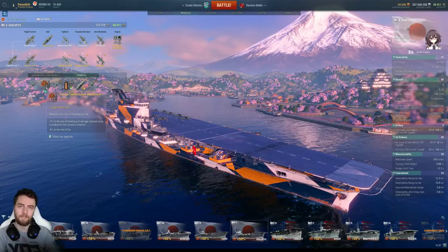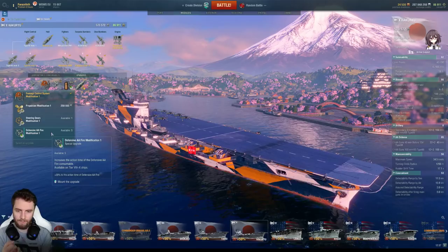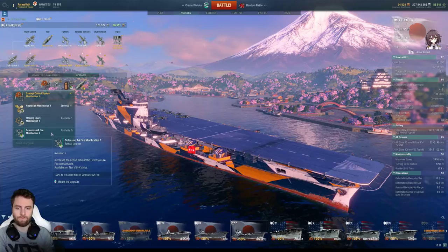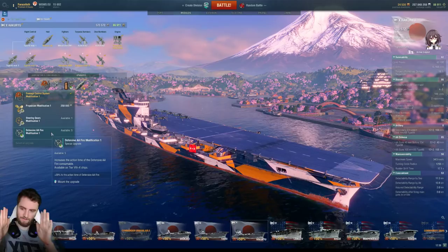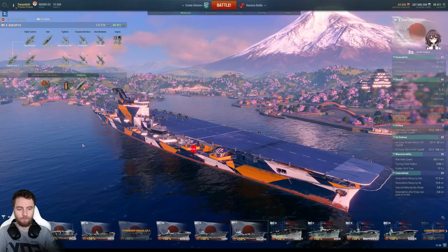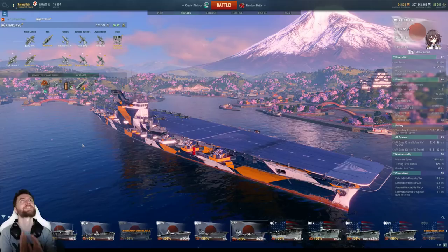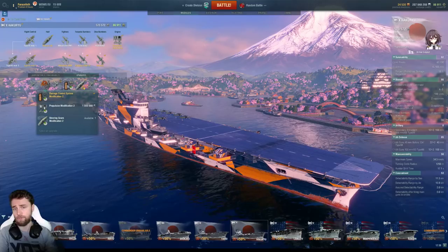Once that's done, fill in the blanks: reducing the chance to be put on fire and flooding is useful — damage control system modification 1. Don't be tempted to take defensive fire modification 1 which increases the defensive fire activation time by 20%, because when you're being attacked you're going to turn AA off as soon as the bombing wave is done so you can reset the cooldown with the P button. You don't want a long activation time followed by a long cooldown — that's not helpful. Defensive fire mod 1 might be useful in a ranked tier 8 scenario, but it's so unlikely you want damage control system 1 to reduce the chance of fire and flooding from destroyers.